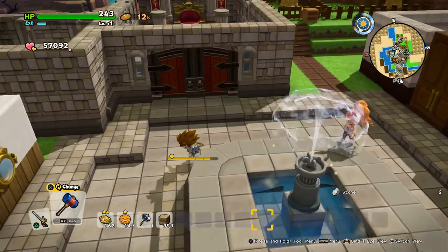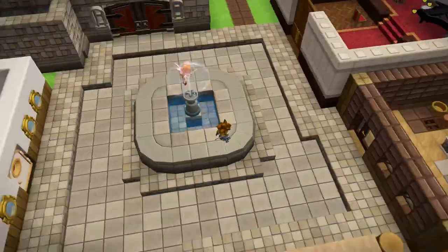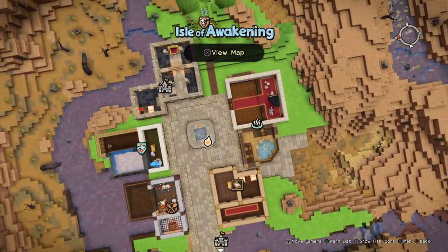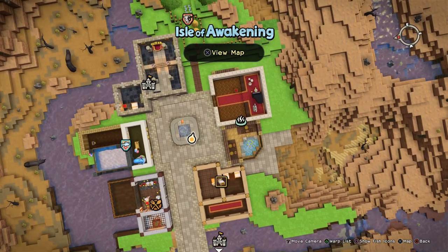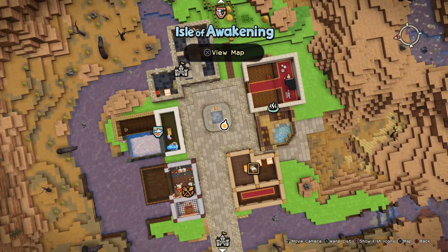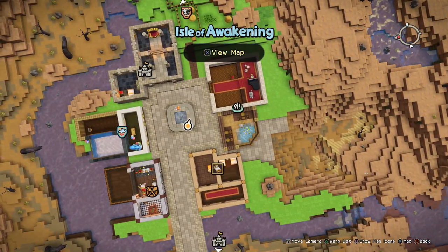And there you got all room combinations. There are six right now. I don't know if there will be more DLCs coming out adding more room combinations, but those are all for now.